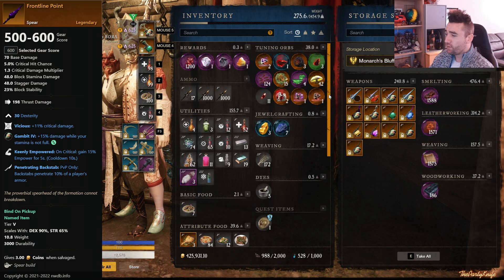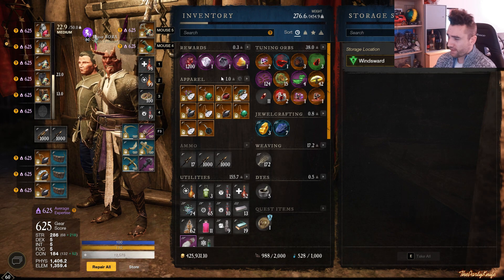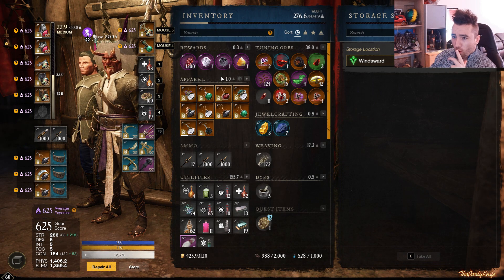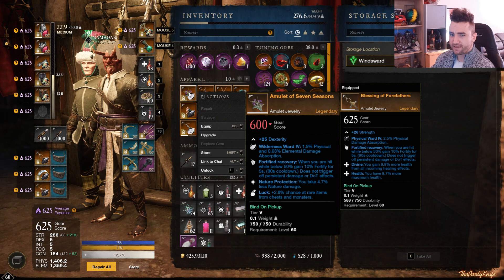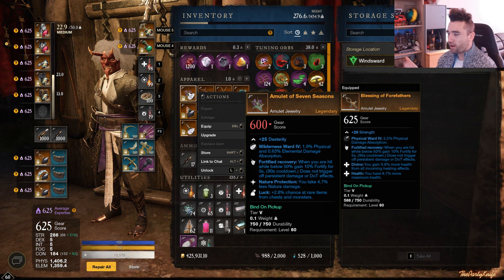Those are the weapons. With that said, let's move on to the jewelry. Here's the thing about jewelry: there are only three legendary pure Dex amulets in the game — one of which is actually unobtainable, another which can only drop at 490 gear score, and lastly we have the Amulet of Seven Seasons. Obviously, this is not the amulet you want to go for. I just thought I'd include it to let you know there are not really any good pure Dex amulet drops.